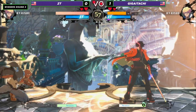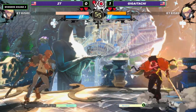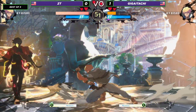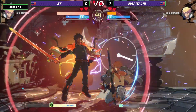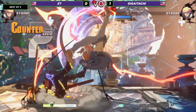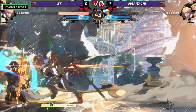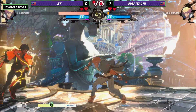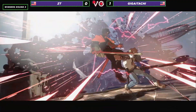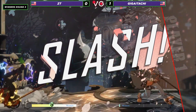ZT coming through there. That overhead is not as safe without the static — becomes very plus with it, though. ZT setting up. Sweep coming through. Forces that RC. That sweep is not safe. Excellent anti-air there, just going to get a lot of damage and the set play. Throwing out those fireballs, looking for something. And he's going to force a lot of faultless defense here from Giga Itachi before catching him out with the jump.